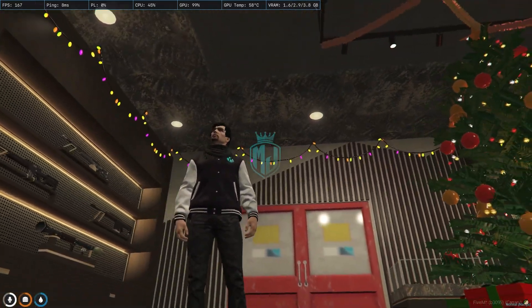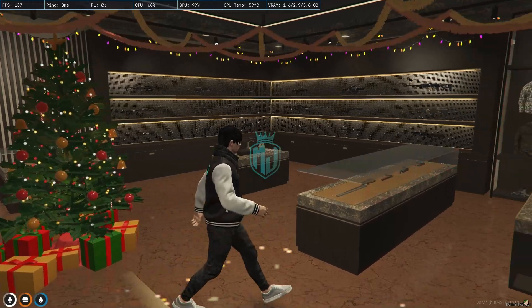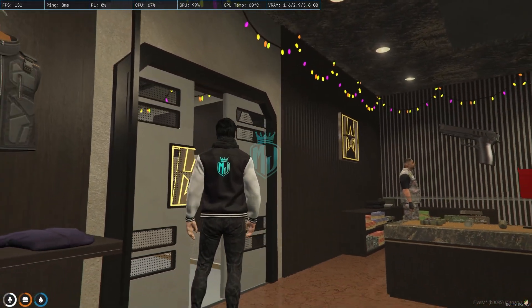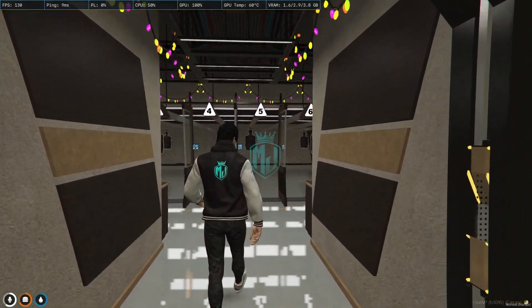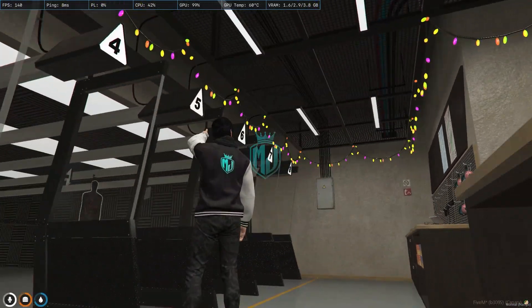As you can see we got our Christmas lighting and trees right here — the Christmas props. This is the MLO we get from King Maps and it looks very nice. As you can see we got the lighting here as well.